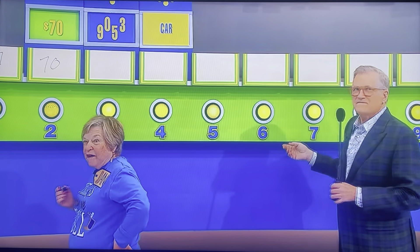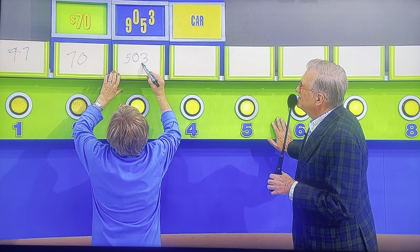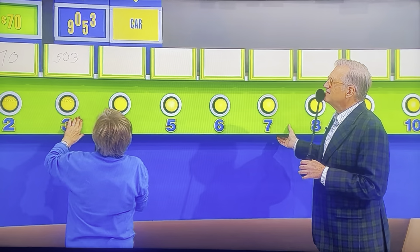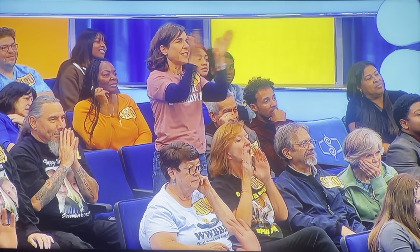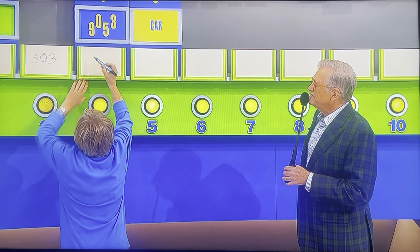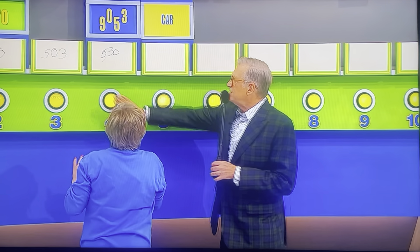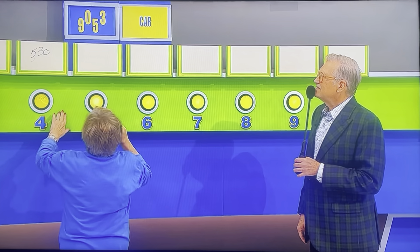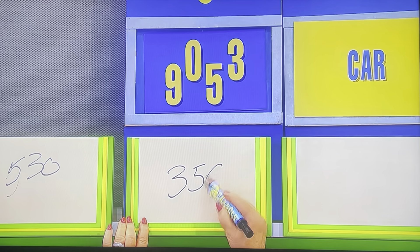We're going to start out with the first-aid kit. There's three numbers in the price; you're going to use two of them. Here's the marker — just write down the price on the card there, and if you're right, you get it. That's a four. 47? Nope, not 47. 70. I got it! There you go! Nice job!